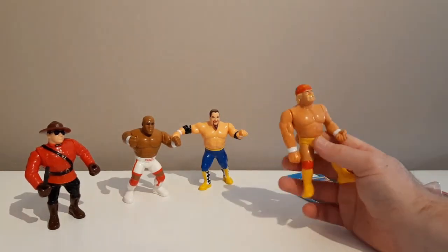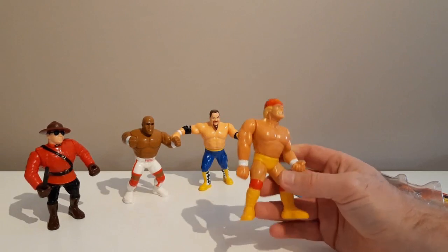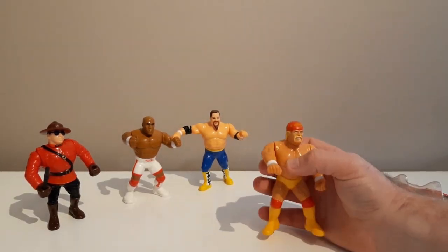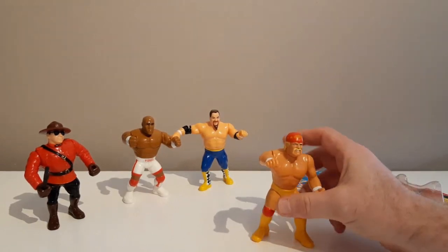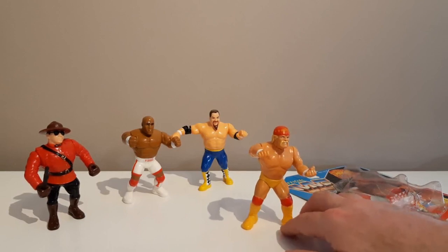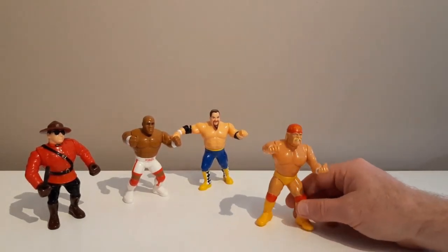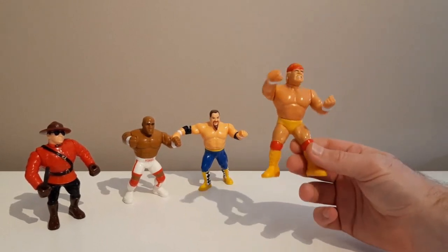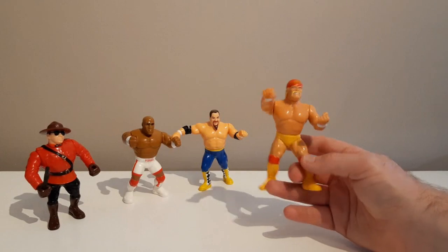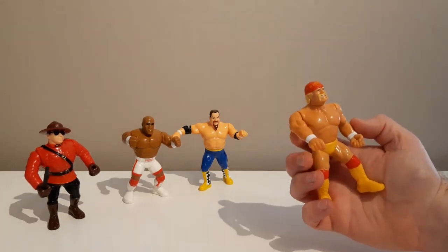This is kind of the black sheep of the Hulk Hogan Hasbro family and everyone's least favorite Hogan figure, it seems. But I quite like it. The other three Hogans all had entrance gear — essentially the vest he rips off. When you're seven or eight years old playing your fig-fed, you don't want guys in entrance gear; you want them in their match gear. This is how Hulk would look in the ring having a match, and I think it's a great figure with a good look for Hulk.